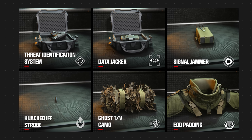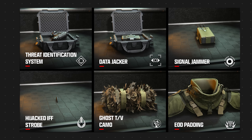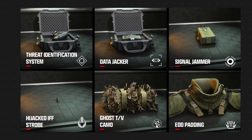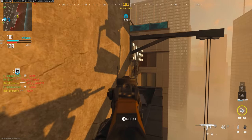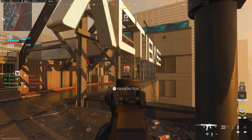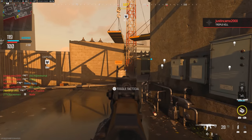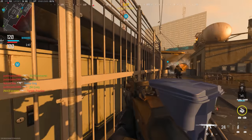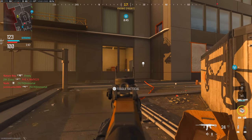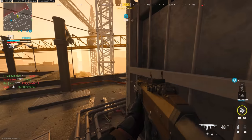Data jacker gear causes enemies to drop smartphones which generate radar pings, comparable to AI walkie-talkies in DMZ, and is part of the CCT comms vest but can be used individually. Signal jammer disrupts placed claymores and mines and warns of nearby enemy equipment. Hijacked IFF strobe makes you undetectable by AI targeting systems and thermal optics — essentially cold-blooded. Ghost TV camo, while moving, blocks detection by UAV, enemy radar sources, and heartbeat sensors. EOD padding reduces damage from non-killstreak explosives and fire.